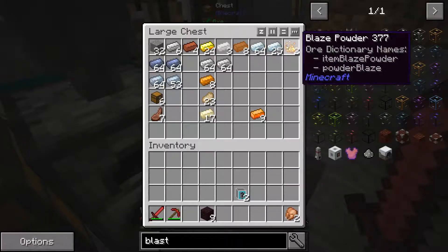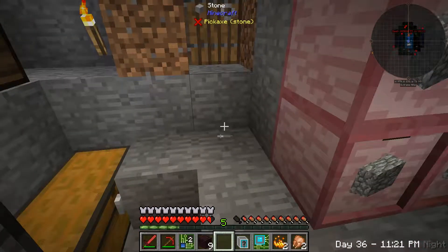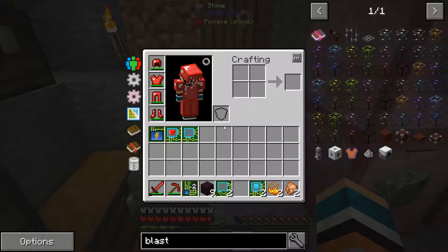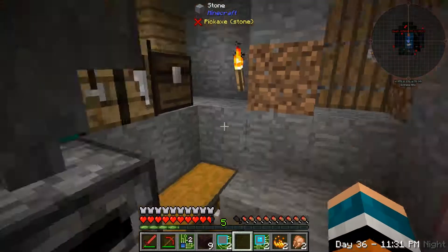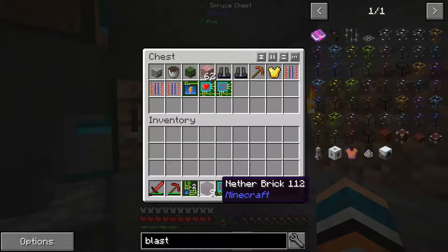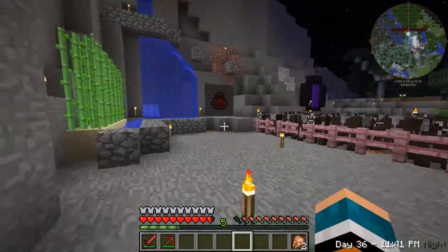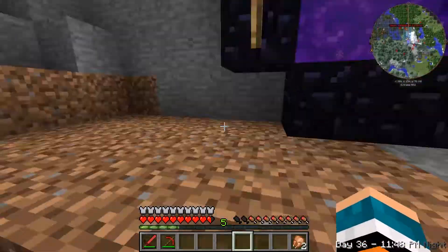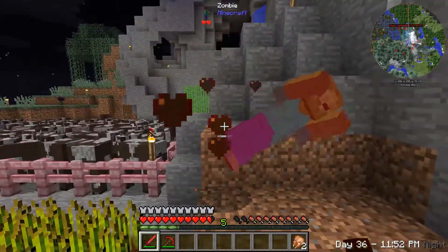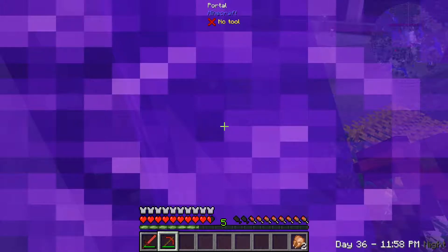We'll need this one and that one, but everything else we can go ahead and place away. And then we'll head back for round three. Hopefully it goes as well as round two did, and we can find another blaze. We ruined my farm. And then we'll get the remainder of the nether brick that we need. So I'll be back, and hopefully this one turns out just as well as the second one.